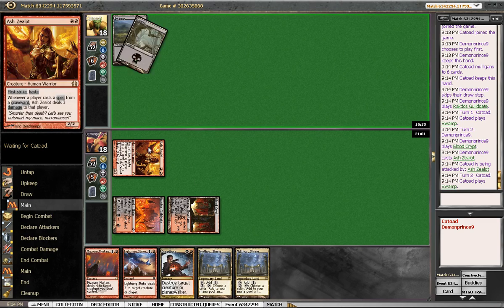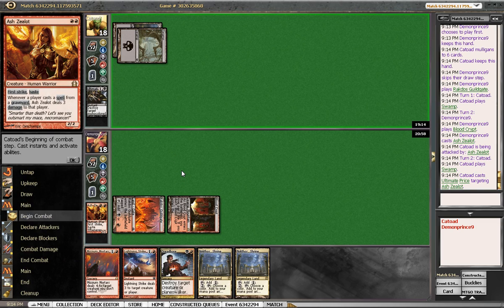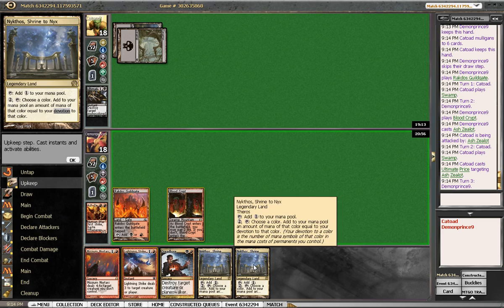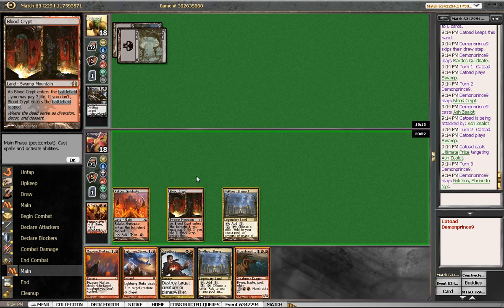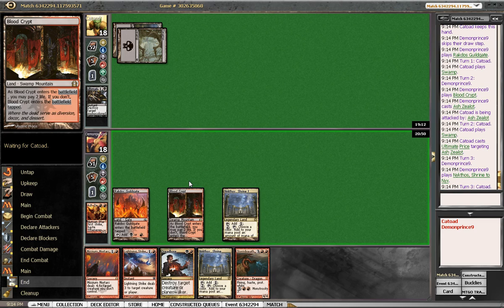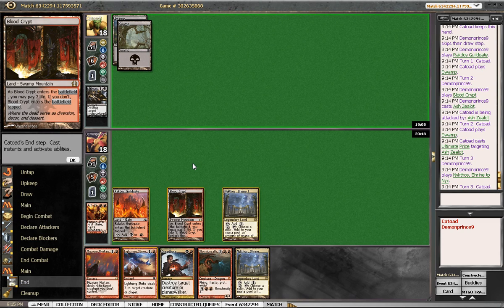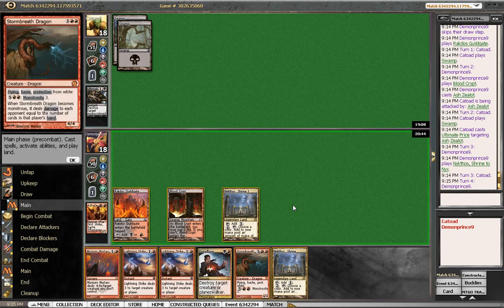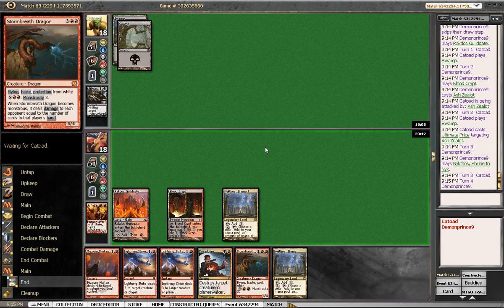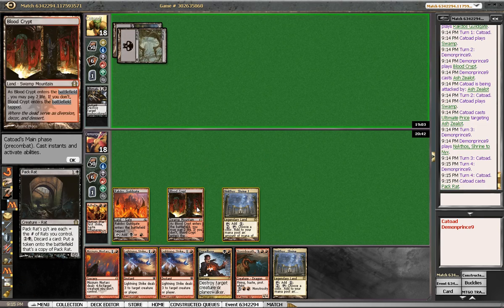Pack rat — I like to see a Pack Rat at this point. Did not want to see Ultimate Price. Thoughtseize takes the hammer. Does Nykthos know about it? Could be good. Pack Rat back. Black source. There's nine in the deck because of the Godless Shrine.